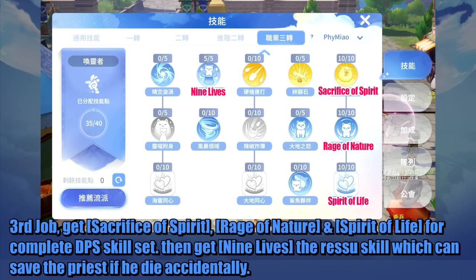At third job, get Sacrifice of Spirit, Rage of Nature, and Spirit of Life for a complete DPS skill set. Then get Nine Lives, the rescue skill which can save the priest if he dies accidentally.